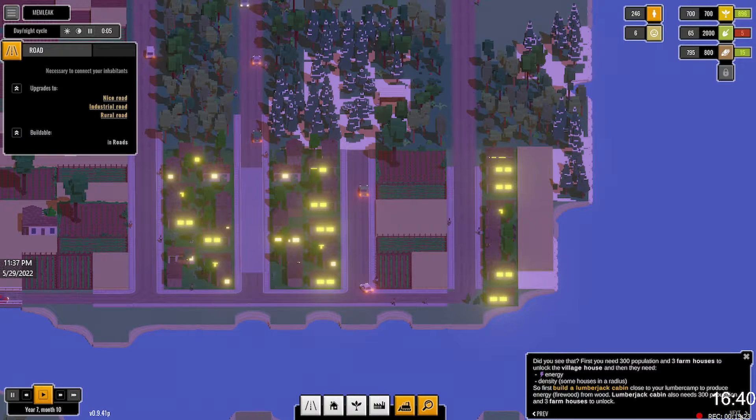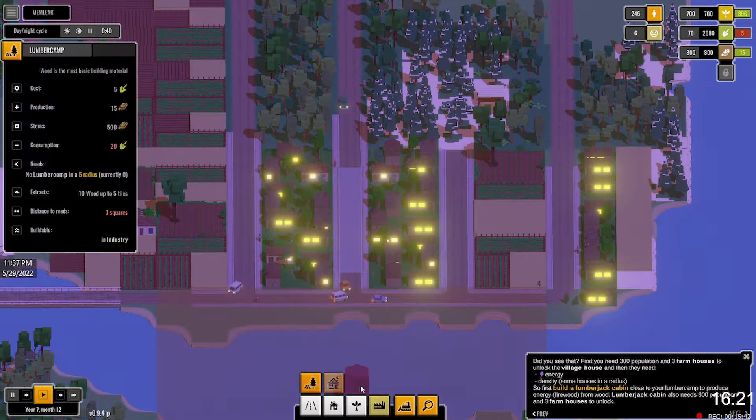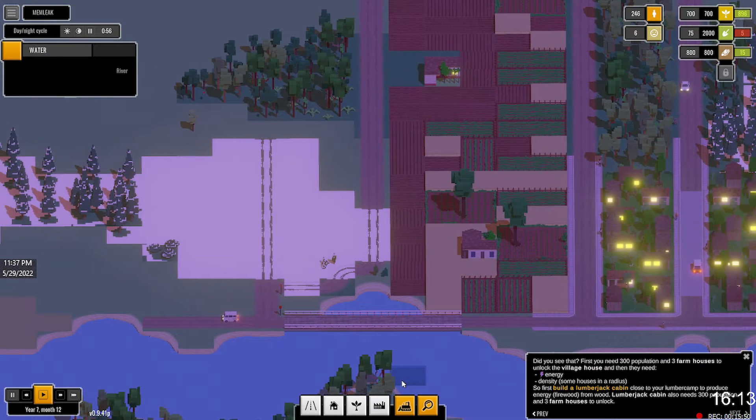We need 300 population and three farmhouses to unlock the village house. And then they need energy, density, and some houses in a radius. Build a lumberjack cabin close to the lumber camp to reduce energy — firewood from wood. The lumberjack cabin also needs 300 population and three farmhouses to unlock. So we need 300 population and another farmhouse.